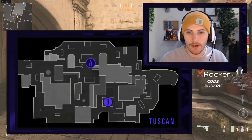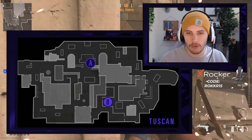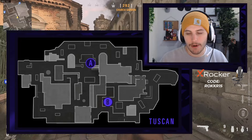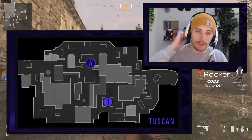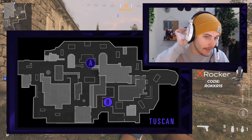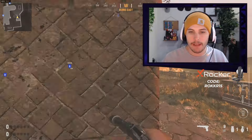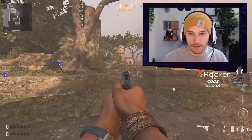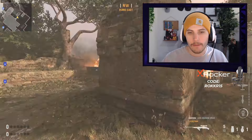Tuscan S&D is a Search and Destroy map that is very heavily favored toward one bomb site, and that one on this map is the A bomb site. What makes the A bomb site so good for the attacking team is the post plant positions, and just the fact that the attacking team kind of gets to this outside courtyard area before the defense.